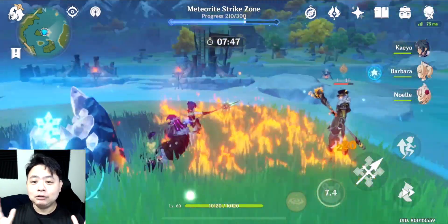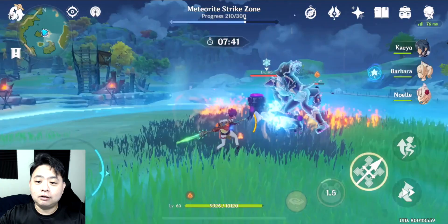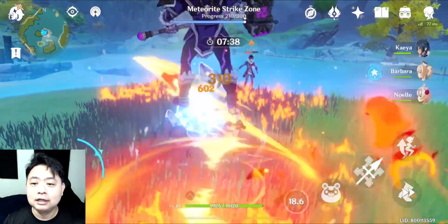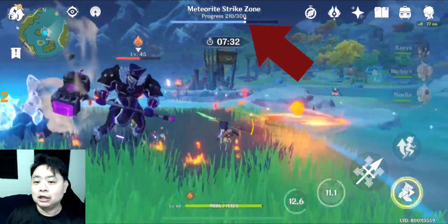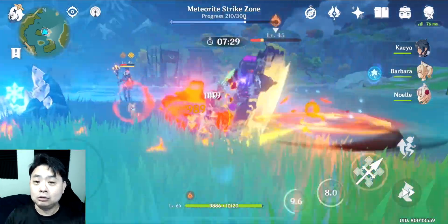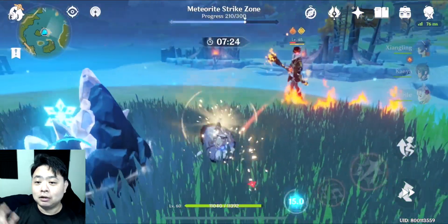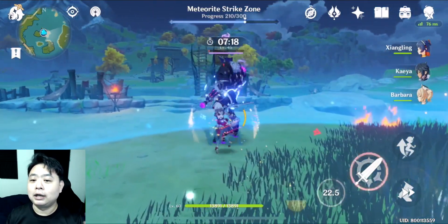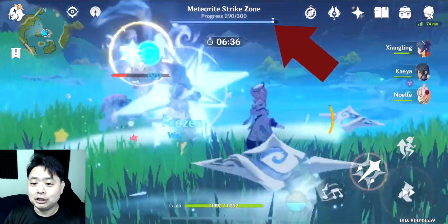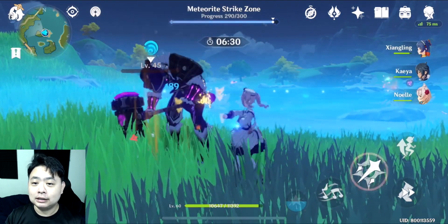One thing to note about playing the meteorite strike zone: do not stray outside of the circle of blue walls, otherwise your damage against the enemy will actually reduce. You need to stay inside the circle to win, because if you go outside the blue circle your damage reduces and you'll actually take more time to kill the enemies. Once you're back inside, your damage is fully restored and you'll be able to win against this meteorite strike zone.